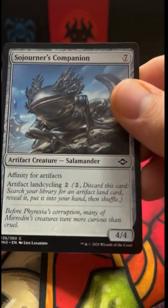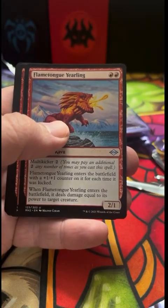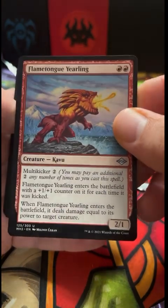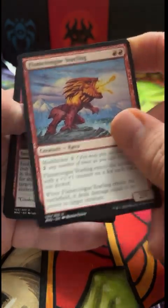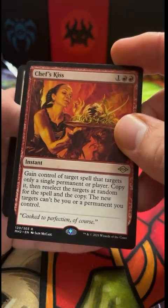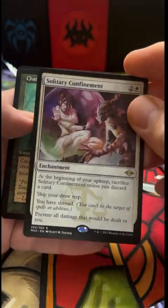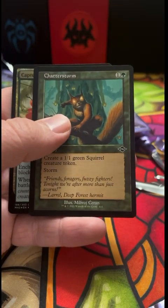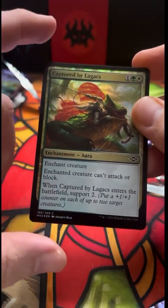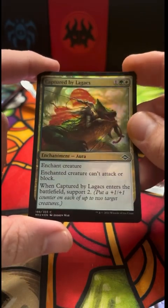This is a pretty good card in Affinity — they call it 8-Cast or something, in Modern I'm talking. Flame Tongue Yearling — the old Flametongue Kavu used to be just a house again in Extended. Chef's kiss. Solitary Confinement — another Extended card, it was great, annoying to play against but great. Chatterstorm and a Capture by Lagoon Axe. Pretty cool looking foil.